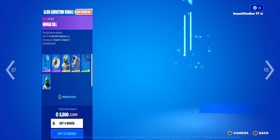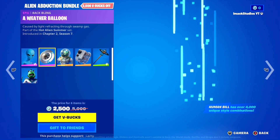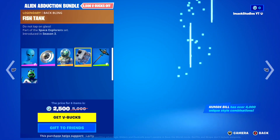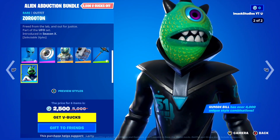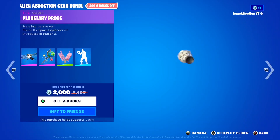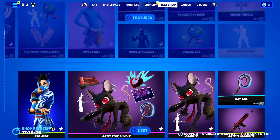Coming down, we've got the Alien Abduction Bundle back in the shop today — basically an alien space bundle inside of Fortnite. In this one you get the Human Bill skin, the A-Weather Balloon Backbling, the Leviathan skin, the Fish Tank Backbling, the Flying Slasher Pickaxe, and the Zorgatron skin. It's a pretty crazy bundle, and if you guys want it gifted, let me know down below. You've also got the Alien Abduction gear bundle, which is honestly absolutely insane, and all the items separately as well.